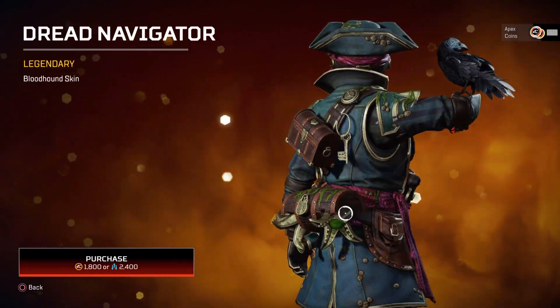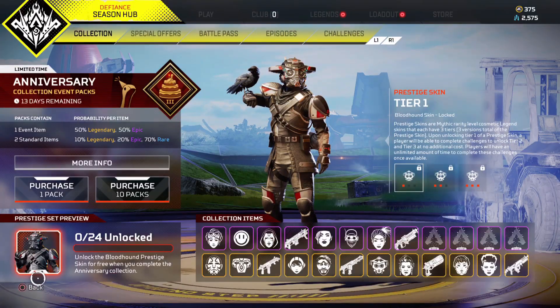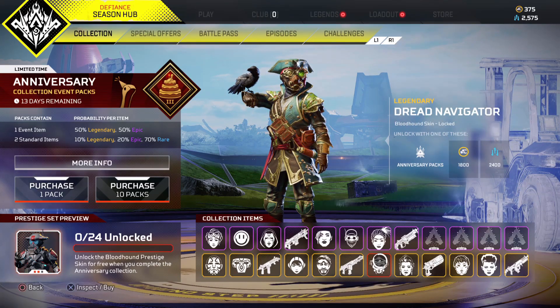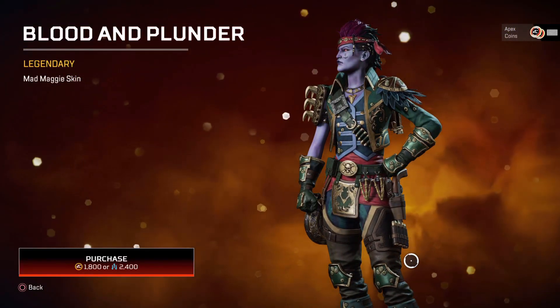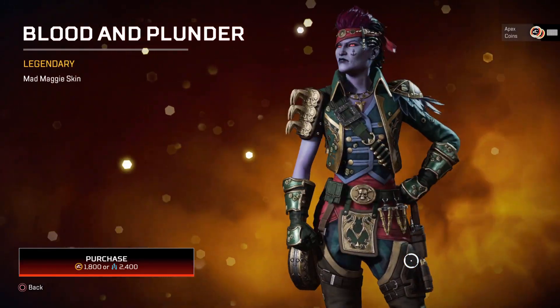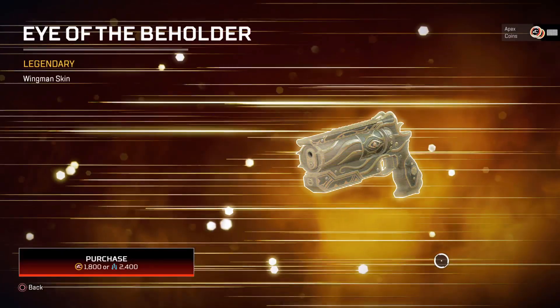Moving over to a Bloodhound gold skin — I'm getting a lot of pirate vibes here and that looks awesome. It's a really cool Bloodhound skin. Moving over to the Mad Maggie skin, which is pretty cool to see as well — I kind of expected one of these to be in the anniversary event and they definitely delivered. Any Mad Maggie mains out there are definitely going to like that skin.